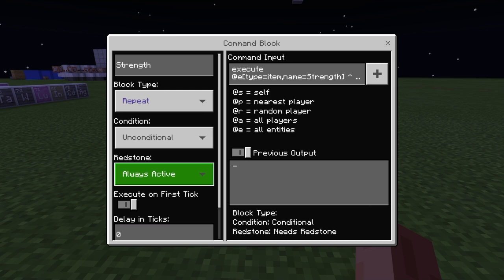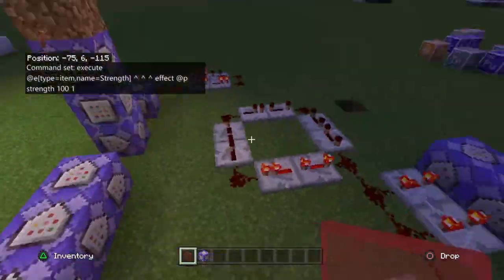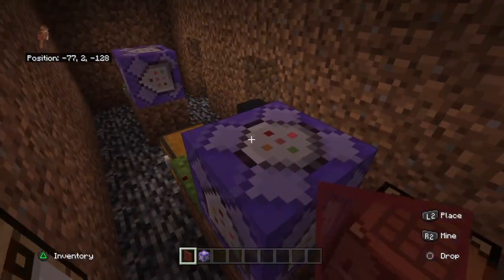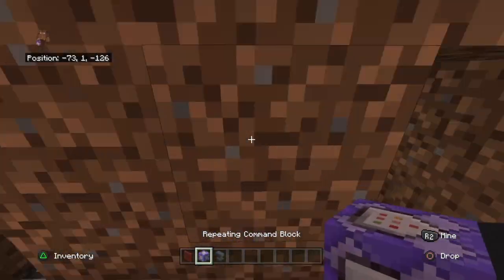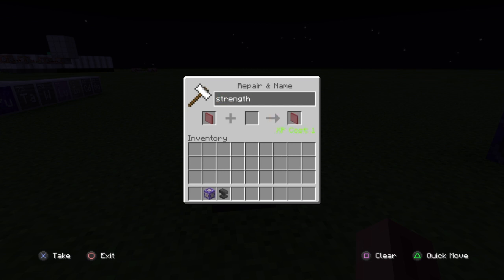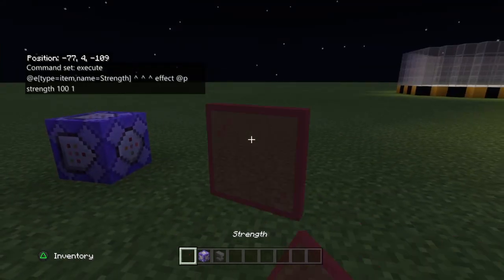That's the command — you don't want more than that. Now when I drop this it won't work because it's not named 'strength' yet. Place down an anvil and name your item 'strength' — you have to spell it exactly right. If it's lowercase or has any difference, it won't work. So rename it on the anvil exactly as typed.